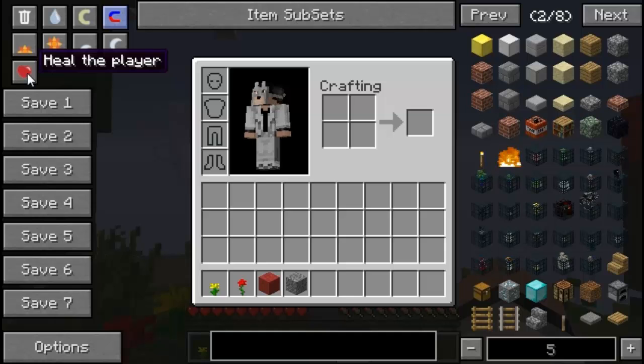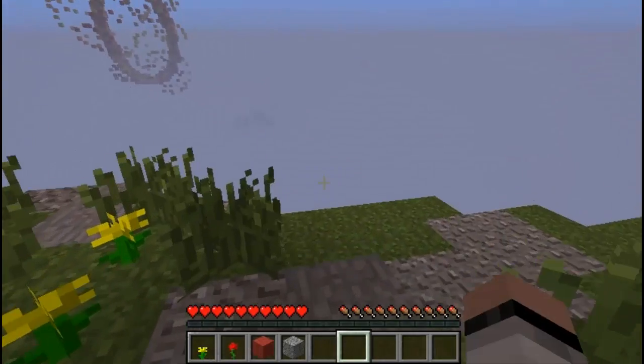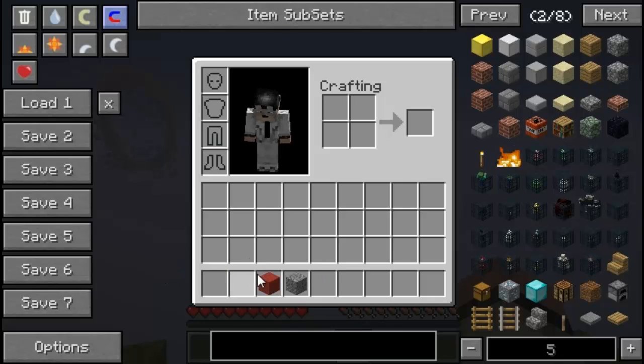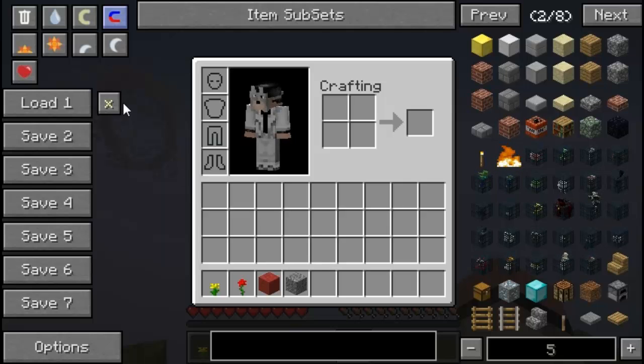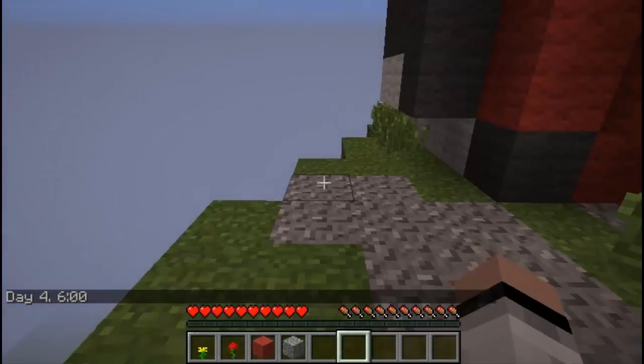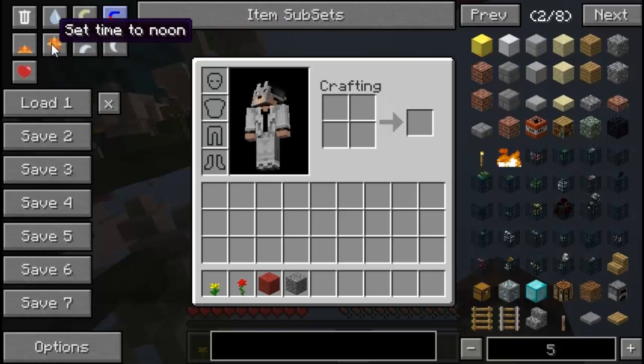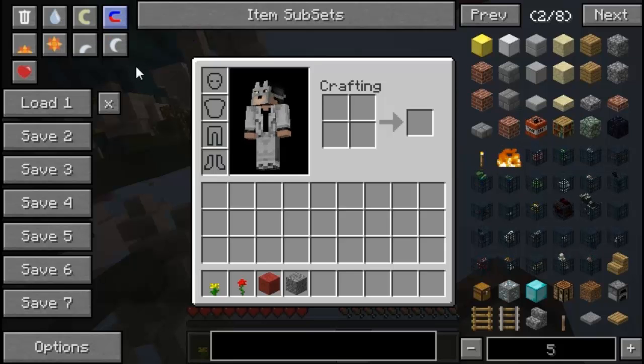That is the new Magnet key. Heal Player actually heals all of your hearts. Just like in Too Many Items, if you have items you want to save in case you die, you can mess around with these save keys. If you happen to die and lose all your items, just click Load and all the items are back. I've always wanted a lock key that allows you to lock time so it stays daytime — that would be really cool.